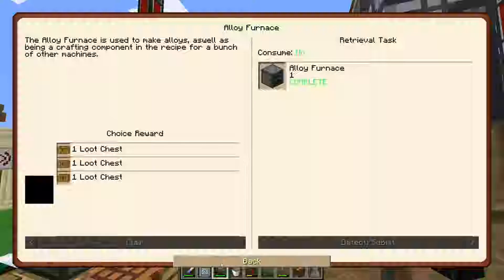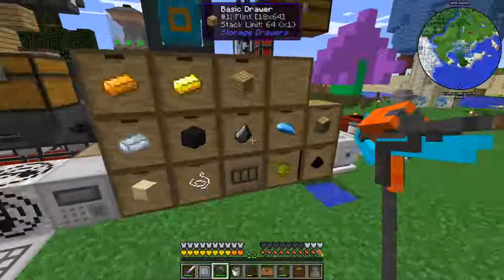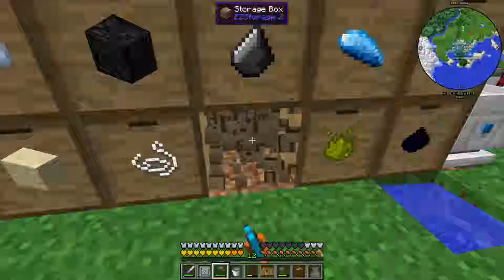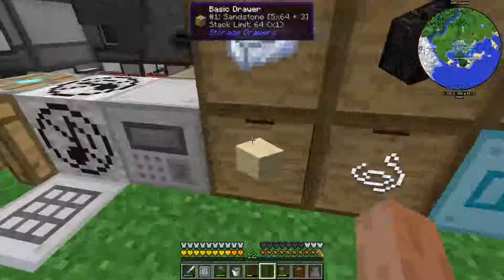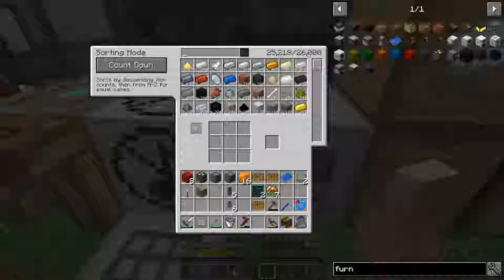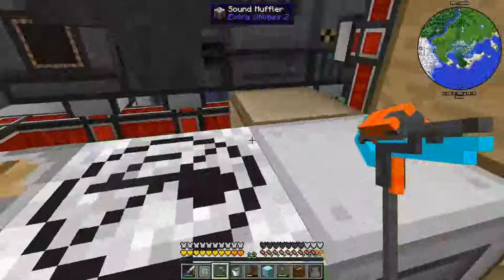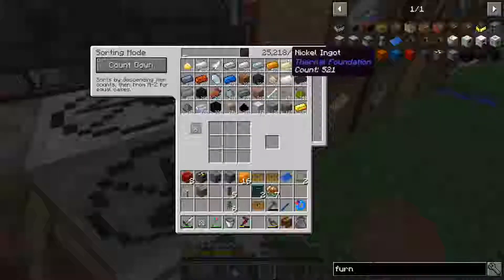Let's go ahead and claim the rewards from these things — claim, claim back, and an isotope, claim back. He also made us an ultra storage box made out of diamonds, which will give us a lot more storage space. Our storage is getting very close to being maxed out. Let's replace this blank box — there we go, 106,000. Yes, that is awesome!